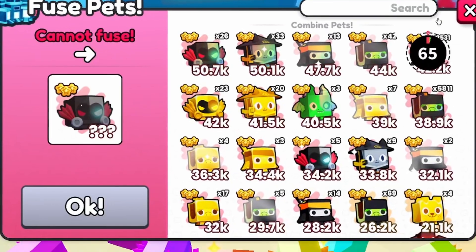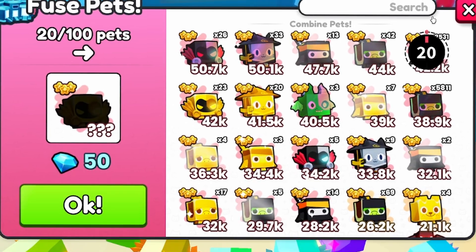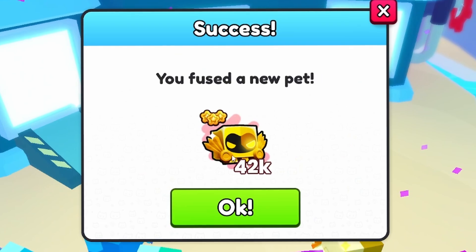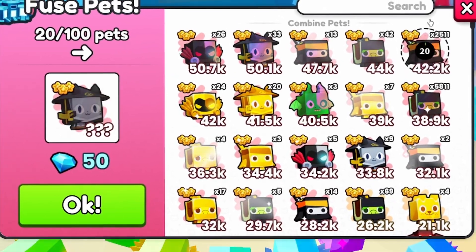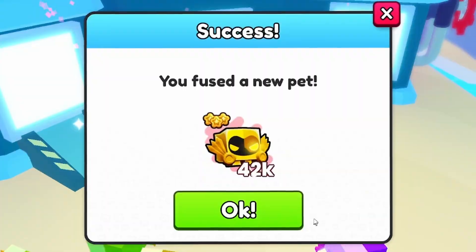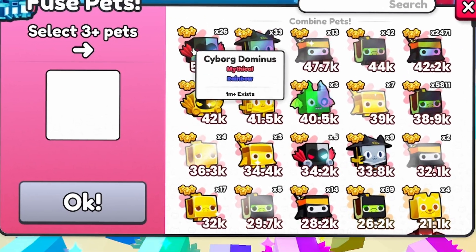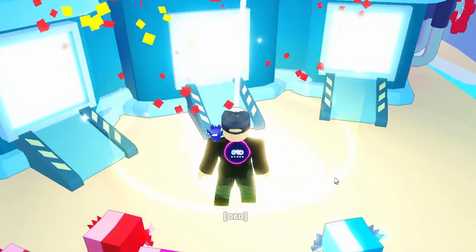We've got a Ninja Cat this time, but we're only using 20 pets to fuse, as you can see. I've got two and a half thousand. We've got a Gold Dominus this time! So certainly if you're doing the Ninja Mascots you're going to get a mixture of Ninja Cats and Cyborg Dominuses, and if you're doing it with the turtles you're going to get a mixture of Ninja Mascots, Ninja Cats, or Cyborg Dominuses.